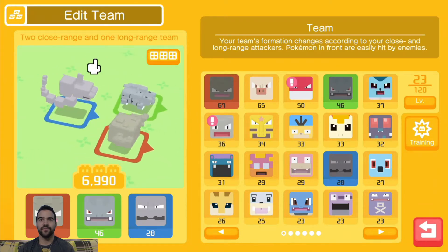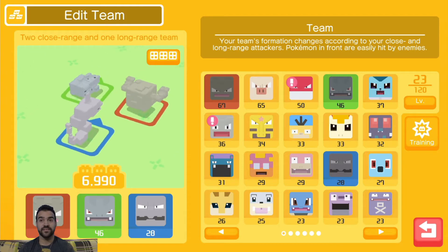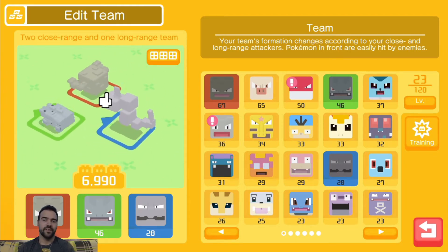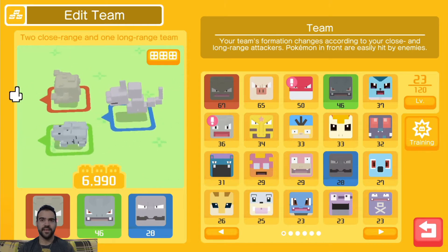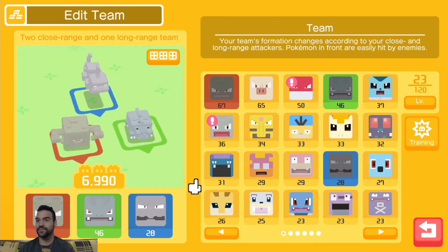Now you can see right here, I have a full team of rock and ground types, because two areas that I will be doing shortly involve using ground types and rock types. So actually with these guys right here, I definitely get a good type bonus.